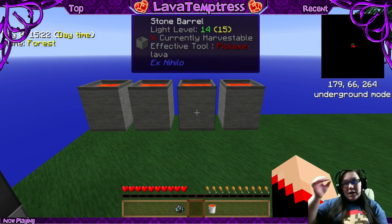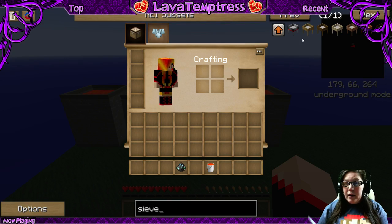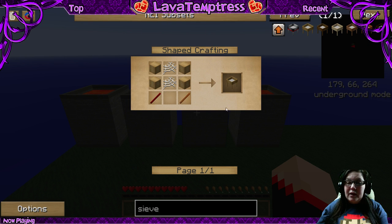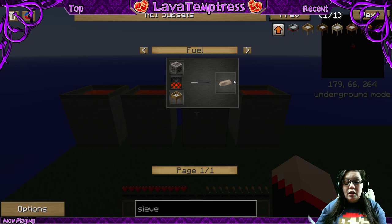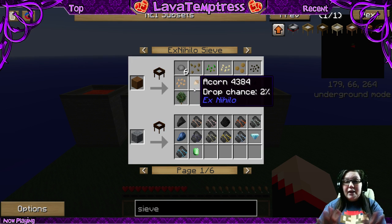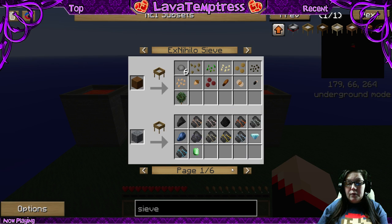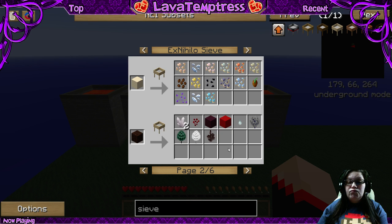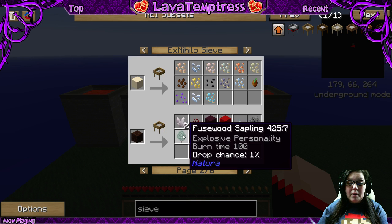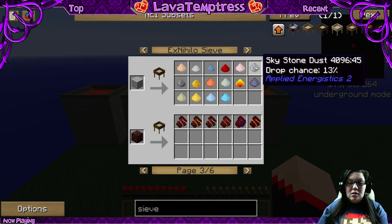First of all, to build the ME system, you have to know how to get the skyblock materials. First, you want to go to your NEI - NEI is going to be your best friend. If you hover over an item and click, it'll tell you what you can do with it. For example, this is everything that dirt will give you, gravel will give you. Soul sand will give you some awesome nether trees and even a chance of a ghast tear, and it tells you the drop chance. The important part right here is skystone dust - this is what we want to make our ME system, and you get it by sifting dust.